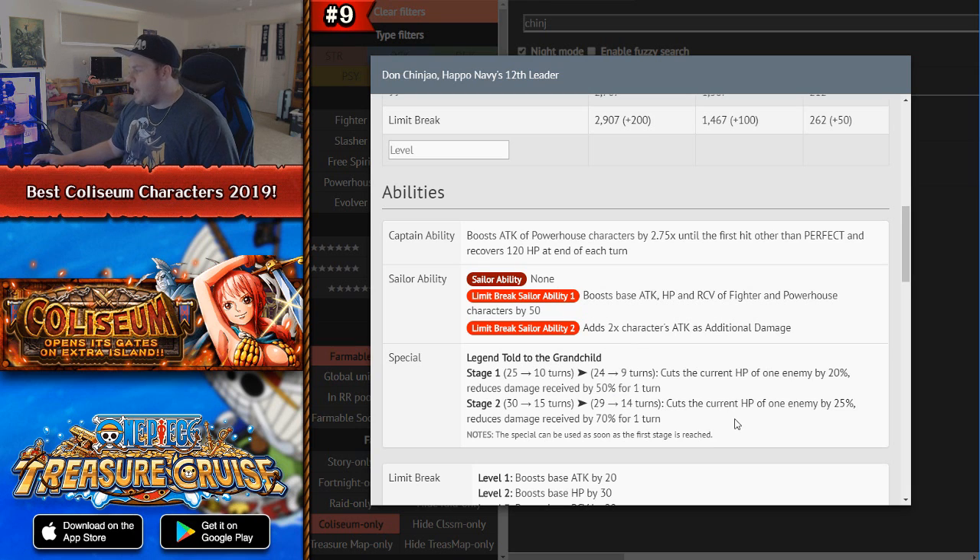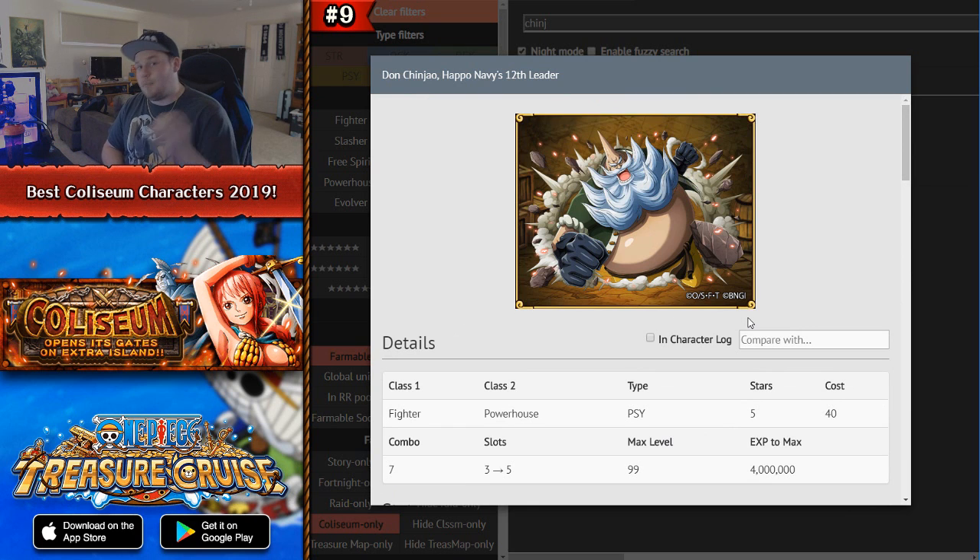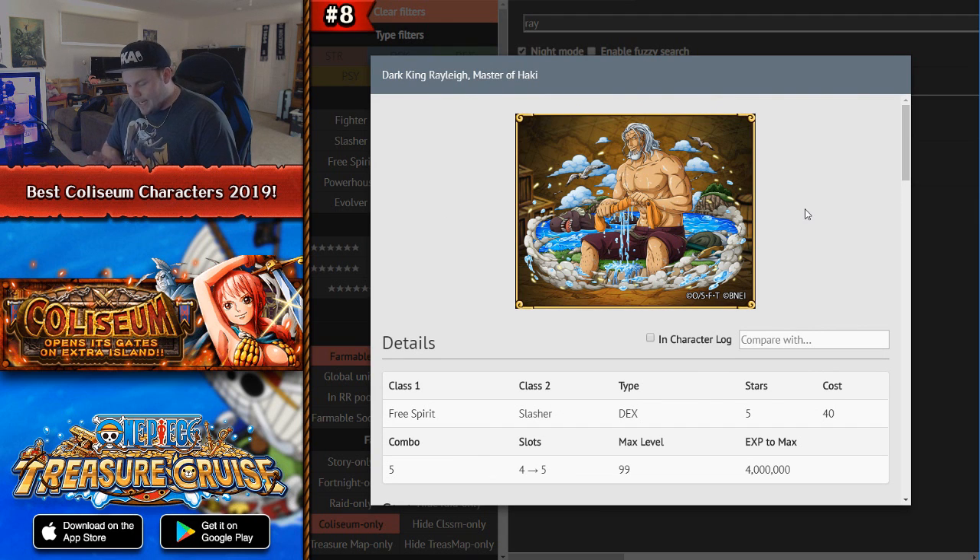Don Chinjao recovers 120 HP at the end of each turn. With his limit break he adds 2x his attack as additional typeless damage — the same as the Sabo special but as a sailor ability. His special ability on a 14-turn cooldown cuts the HP of one enemy by 25% and reduces damage taken, providing both a health cut and damage reduction. For free-to-play players, health-cutting teams are key for taking on difficult content, like with invasion Garb where you cut HP to 25% and use a special to instantly win.